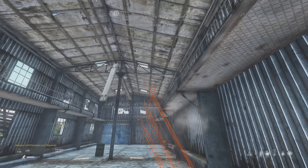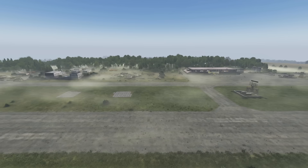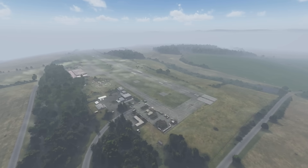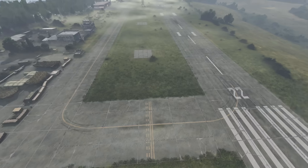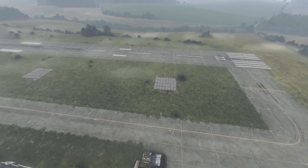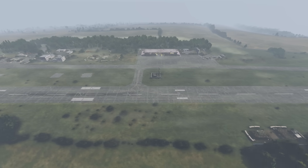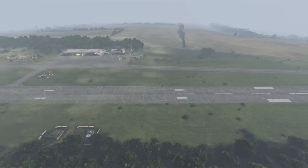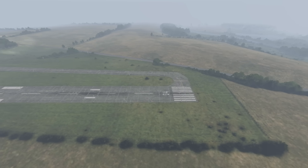A nice surprise this update: Lukov Airfield on Livonia got an update — runway numbers are 22 and 04. This is essentially a reskin using the much-improved textures from Northwest Airfield, so it's going to look much better from a texture standpoint. Apart from that, there are no other changes to this airfield.